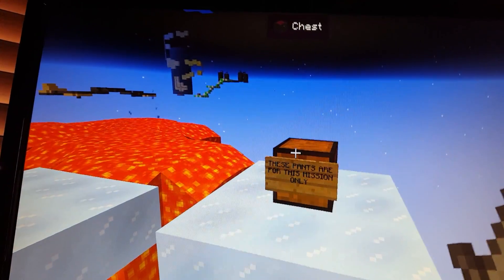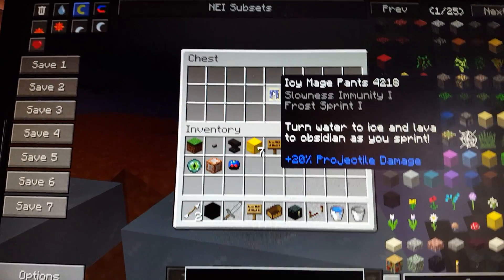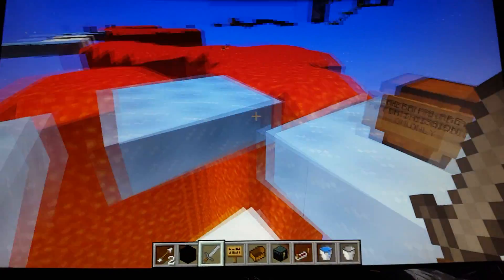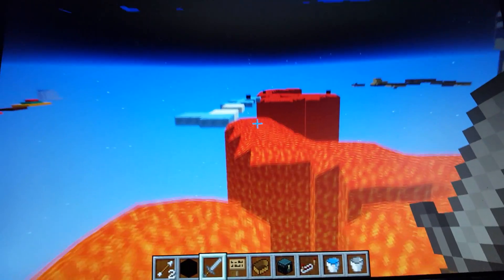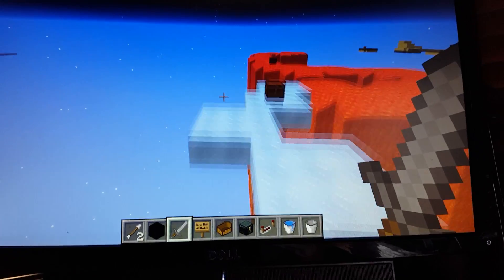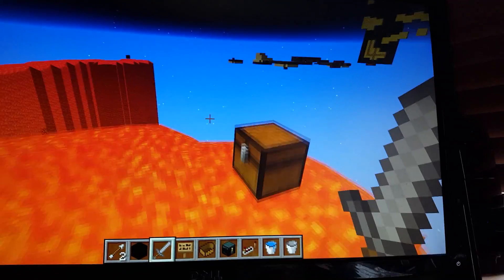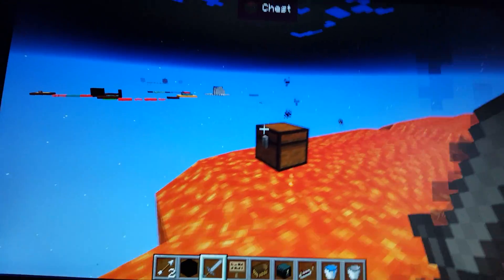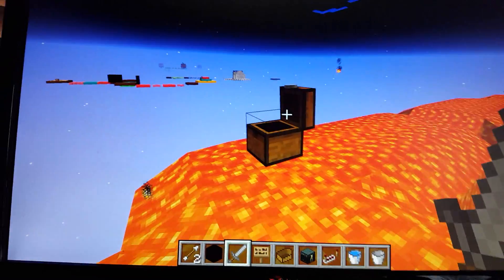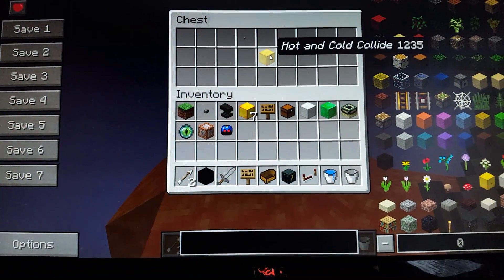These pants are used for this mission only — we have Icy Mage Pants: Slowness Immunity One, Frost Sprint — turns water to ice and lava to obsidian as you sprint. What you gotta do is run across the lava. This is the secret star — the Secret of Freeze Flame. I figured this was the easy part to do; I could have done the Frozen Peak but that would have taken me a year, so I only do one or two planets.